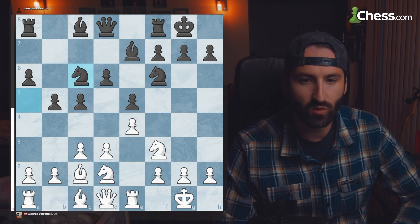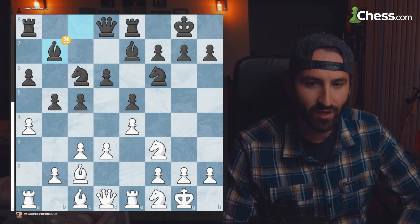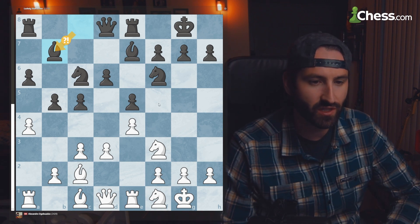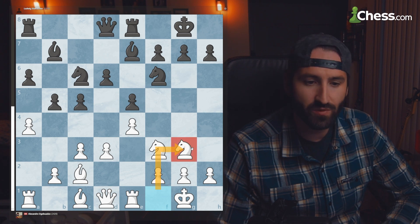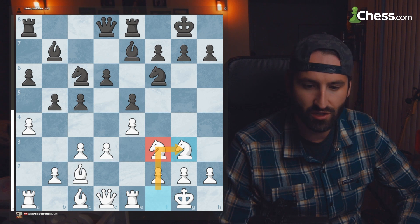They're attacking on the queen side, and A4 happens. The bishop comes over to B7, which seems like a normal developing move. But what happens when this bishop comes to B7 is it's relinquishing control of the F5 square. After that, the knight comes to G3, which is a very common move in the Italian — this double knight trio on the F3 and G3 squares.